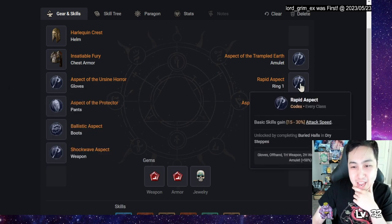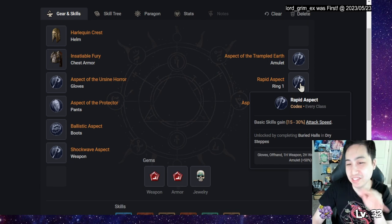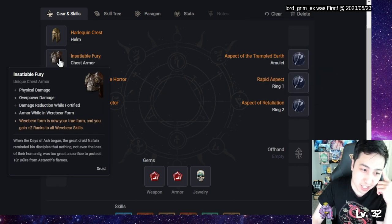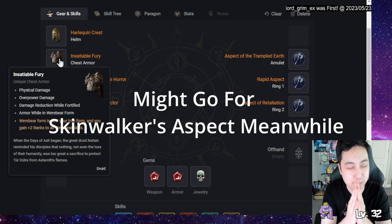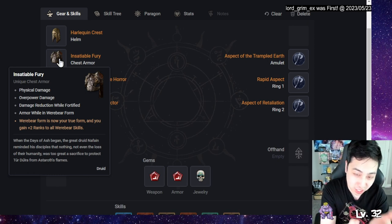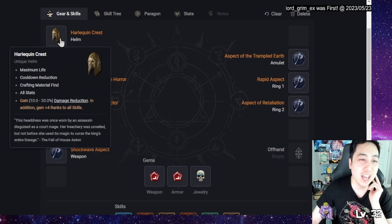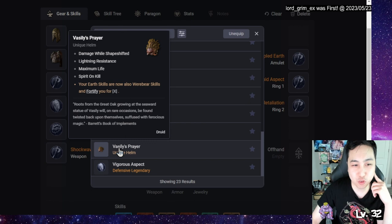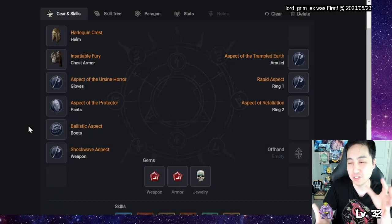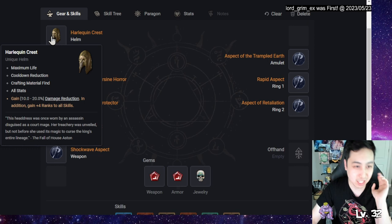I also want Rapid Aspect so Wind Shear shoots even faster. This other aspect is for Spirit regen, and this one increases core skill damage — mainly Pulverize and Trample. This one gives Werebear Skills +2, which is the main part. I'll be doing Earth skills and Storm skills so I'll be switching back and forth. I want to go for the unique with plus four to all ranks and damage reduction rather than the one that locks me into Werebear, because I want to quick-shift a lot.